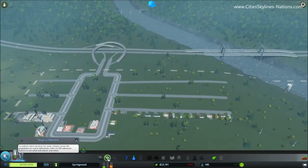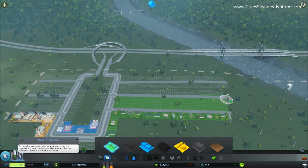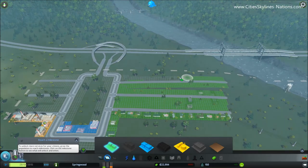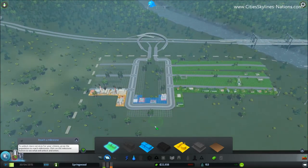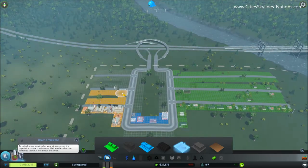Now that that's sorted, we can carry on zoning the rest of this town. Make this residential, colour all that in. At the beginning of the game there isn't much demand for commercial, so just leave one line there. And the rest of this is industrial.